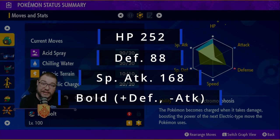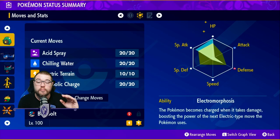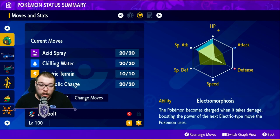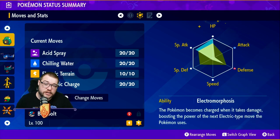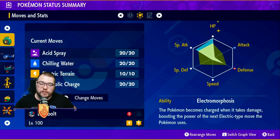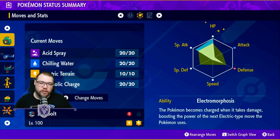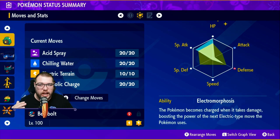The spread is 252 HP, 88 in Defense, and 168 in Special Attack, running a Bold nature to raise Defense and lower Attack. The ability is Electromorphosis — it charges up every time you get hit. Since Bellibolt is very slow and gets hit first, its damage is practically doubled. With Electric Terrain, a Magnet, and Parabolic Charge, you do massive damage and heal every time you hit — you cannot be knocked out. It's insane how much you can just tank and do whatever you want against pretty much any raid that doesn't resist you.